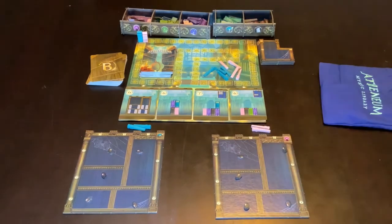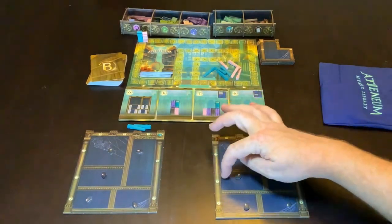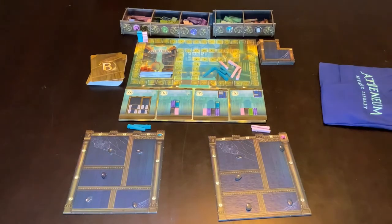If you have a card like this, you're looking for any books to be on each end of those particular positions, but it doesn't matter which book — grey means any colour book.